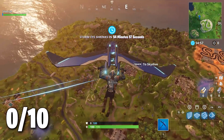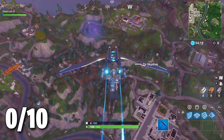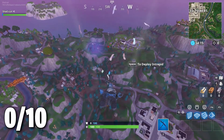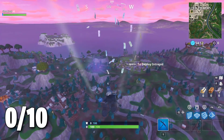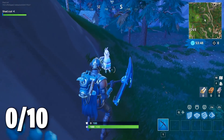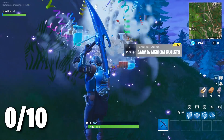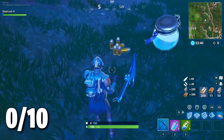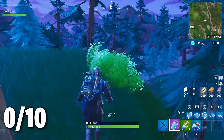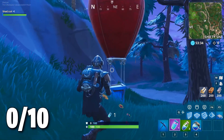I found one already — it's right here by Greasy Grove. I'm going to go over and get it as soon as possible, then use the impulse grenades to get to Loot Lake as fast as I can. On top of that, we got lucky — there's a loot llama right here so I can get some extra supplies. All I really need is the impulse grenades, and even a jump pad would be great.